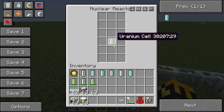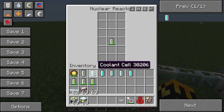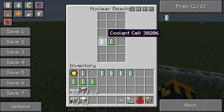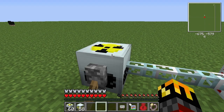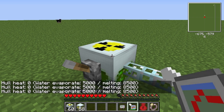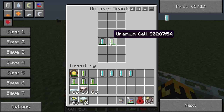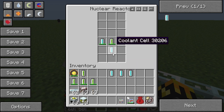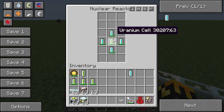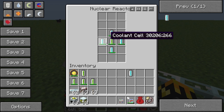The uranium cell hasn't changed its damage - that's not a heat rating, that is its use rating; it will gradually drop as it's used and eventually disappear. Now a coolant cell put right there will help keep the system cool. If we turn this on we can see the hull heat is still zero, but that's because all the heat is going right there very rapidly. One coolant cell does not dissipate enough heat from one uranium cell to keep it properly cooled. To do it properly you need four.